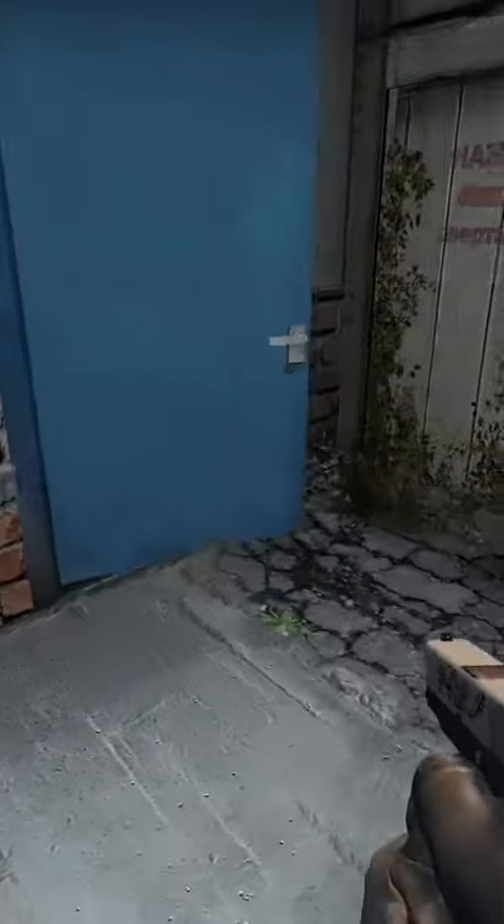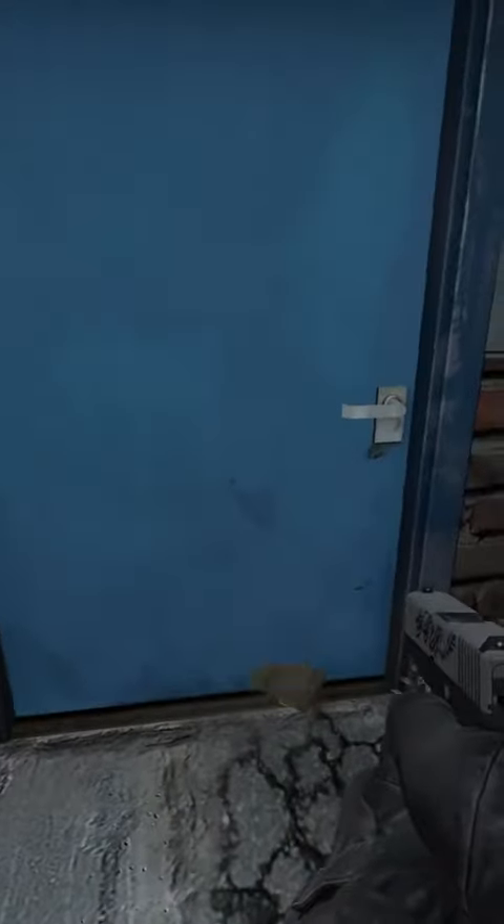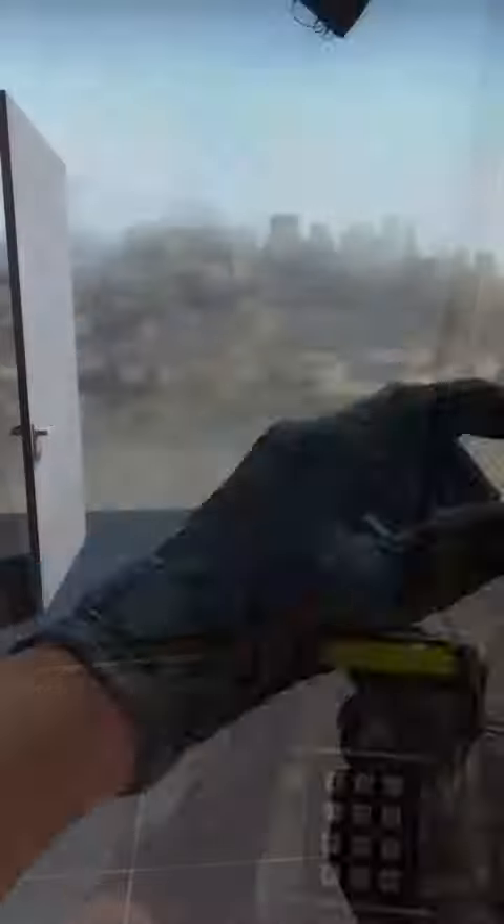Doors. These wonderful things effortlessly flick the bomb across the level. This can be particularly troublesome on Cache, as it can move the bomb from a T-controlled area to one that isn't.